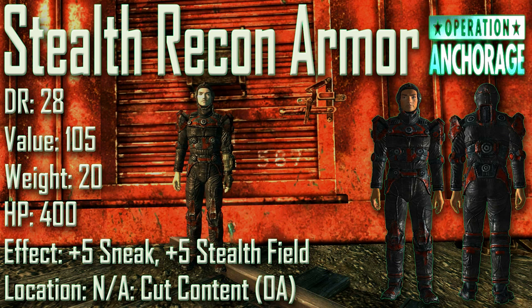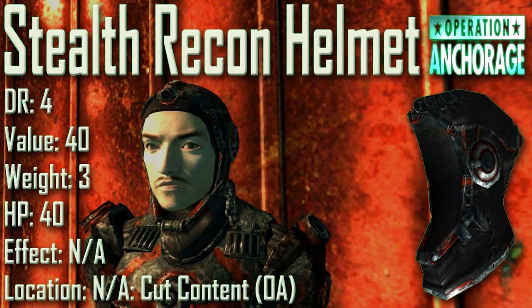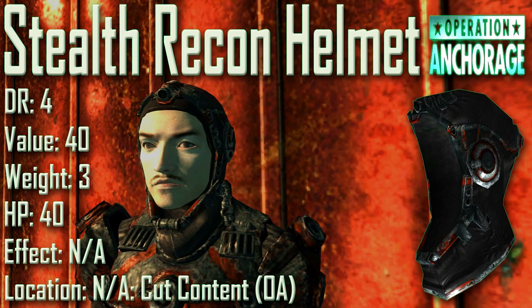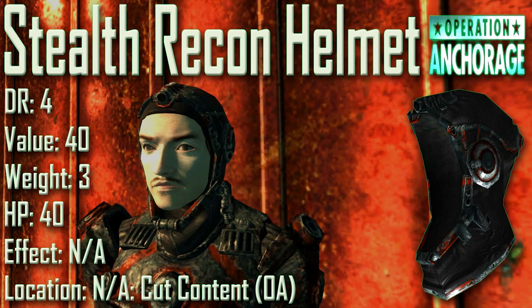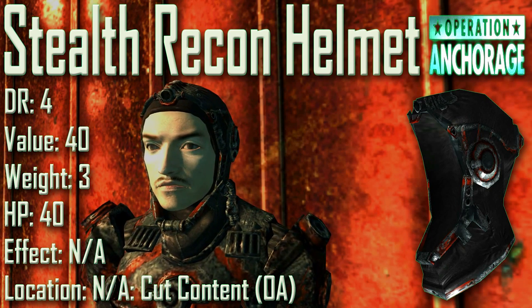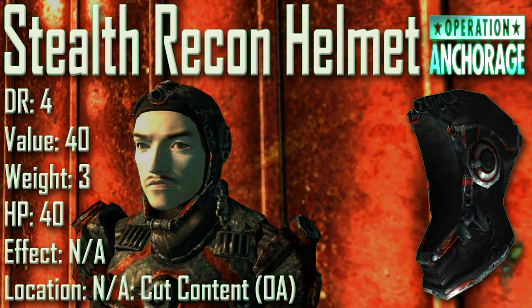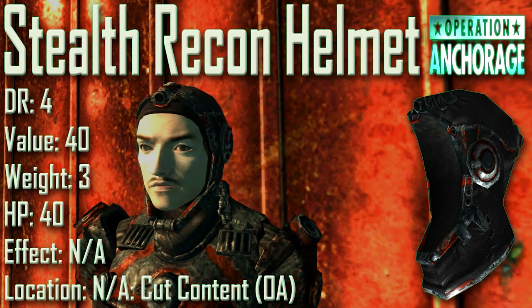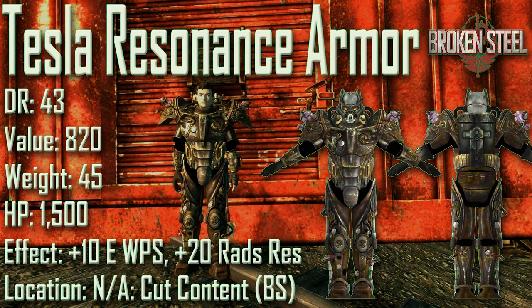Next up we have the Stealth Recon Armor: damage resistance of 28, a value of 105, weight of 20, item health of 400. Effects are plus 5 to Sneak and it has the ability to generate a stealth field when crouched, just like the Chinese Stealth Armor. The second piece is the Stealth Recon Helmet with a damage resistance of 4, a value of 40, a weight of 3, and item health of 40. Both pieces were cut from the Operation Anchorage DLC. Visually they share the skin with the Outcast Recon Armor, which was also cut.